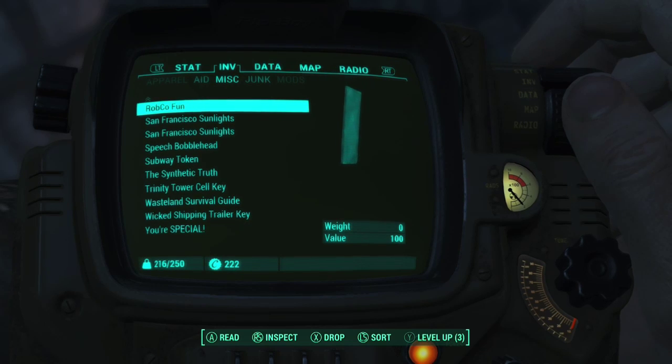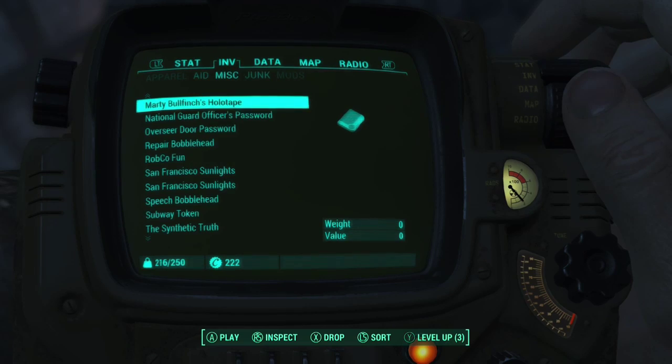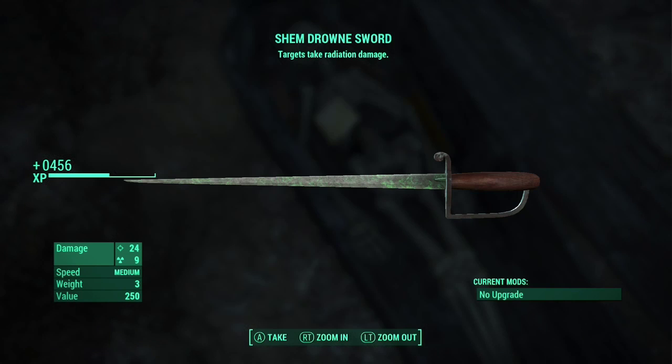Then you get a holotape, and you're going to want to scroll over and find the holotape and listen to it, because it will tell you where Shrem Drowned's casket is. Once you listen to it, you'll get a location on your map that you can follow — it's really close, only like 80 meters from where you are right now.